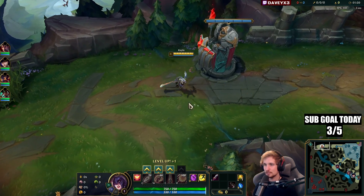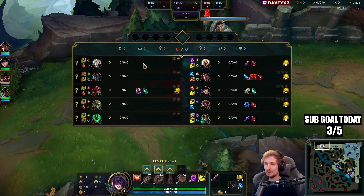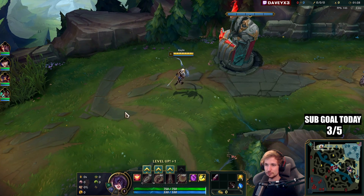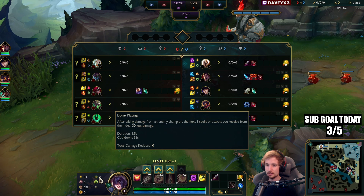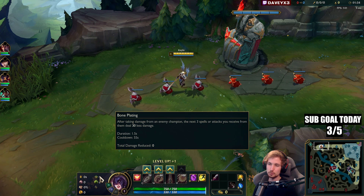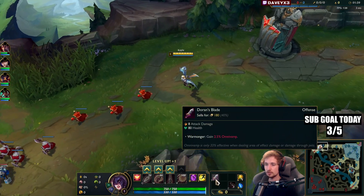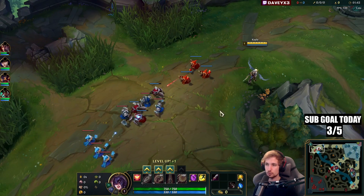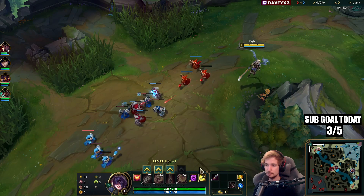All right guys, here playing some Kayle top lane and I'm going to teach you exactly how you can play Kayle up against a Riven. What you want to run right now in the current patch for Kayle is Lethal Tempo, Alacrity, Cut the Grass. You also want to take Bone Plate or Second Wind and Overgrowth. We also have Doran's Blade as a starter item instead of Doran's Ring — I want a strong early game, and the best way to do that is by going D Blade. I also have TP.